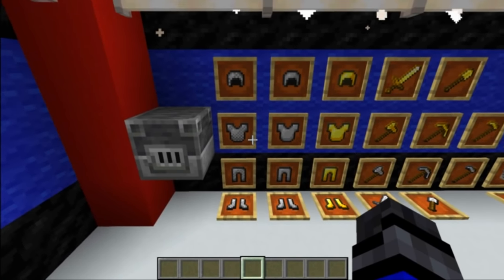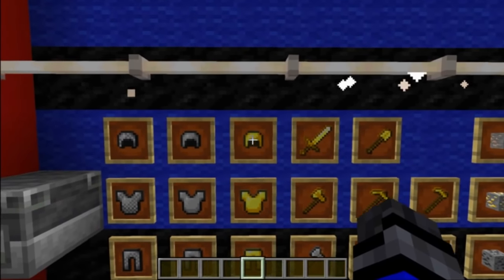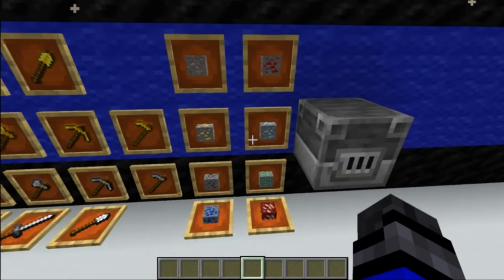We can use the Blast Furnace to smelt all these items here. That includes chainmail armor, iron armor, gold armor, gold and iron tools and weapons, as well as all the different ores in Minecraft.